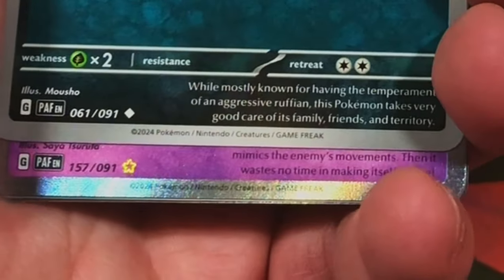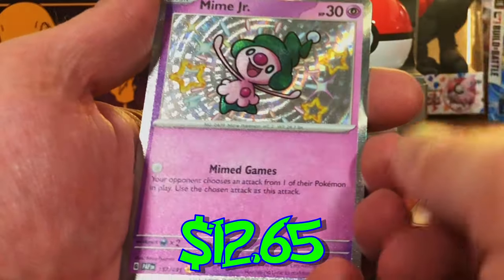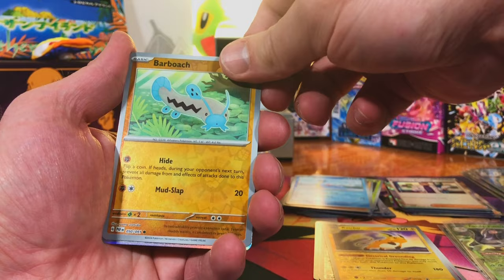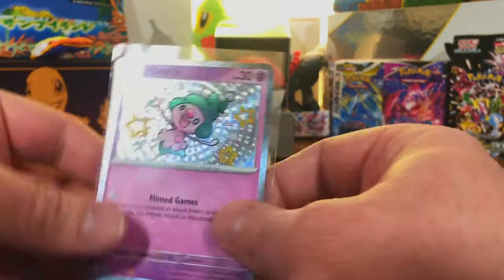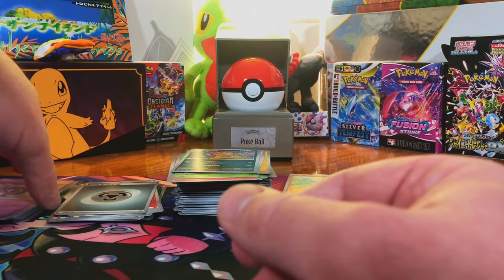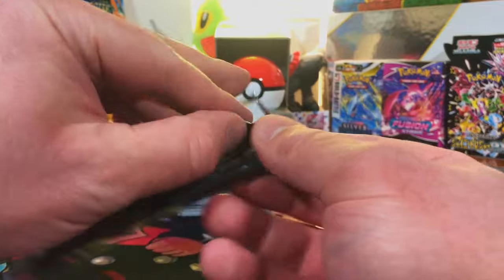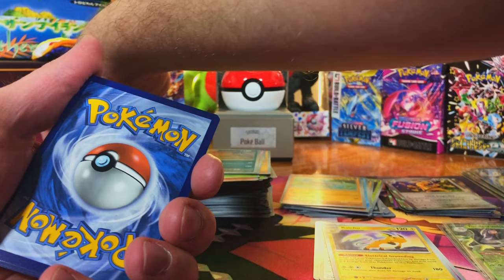This is another shiny — Mime Jr. Shiny, and it's a new one I haven't seen. Barbatch, and another Gold Angle. Like I said, all the hits are being graded. In new sets I pretty much just send all the hits to get graded — I usually send them to CGC and see what we can come up with.